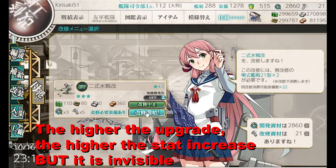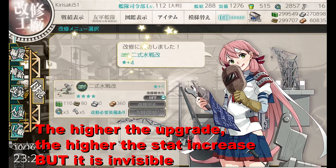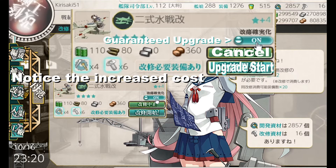The higher up you attempt upgrades the higher the failure chance, starting at around plus 6. The success chance is affected by Akashi's level, so level her as much as you can to improve your chances. However, there is another thing you can do to mitigate this. Guaranteed upgrades can be done by spending more dev mats and screws. You will want to do these towards the end of the upgrade path of one piece of gear, around plus 7 and higher where the failure chances become rather high.